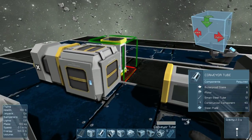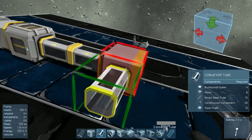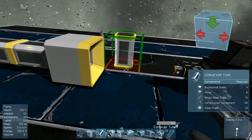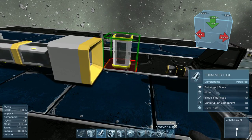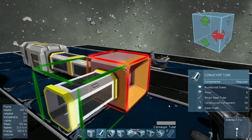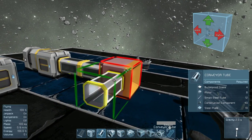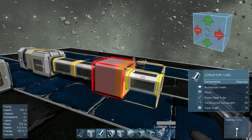The next thing we're going to talk about is connectors, collectors, and ejectors. Collectors and ejectors do exactly what you would think. Say you've made a small mining ship and you've added collectors — they do exactly as they say. Say you're mining and you don't want to get out of your ship to go pick up those rocks. What you can do is just attach a collector. I don't know exactly the radius for the collector — how close the block has to be for it to pick it up.